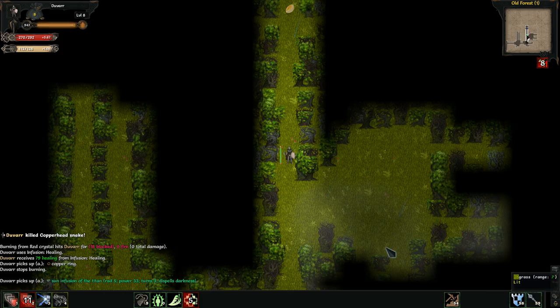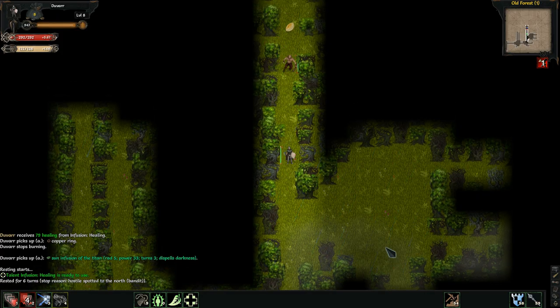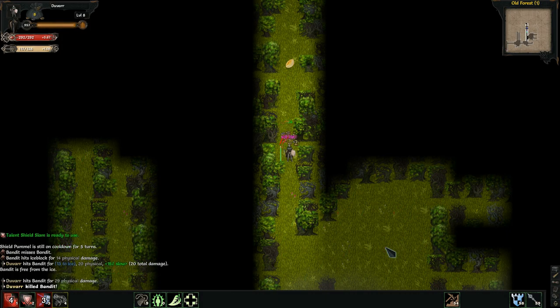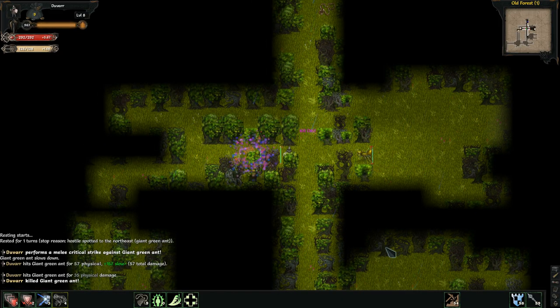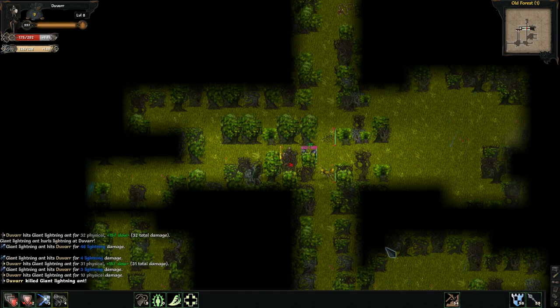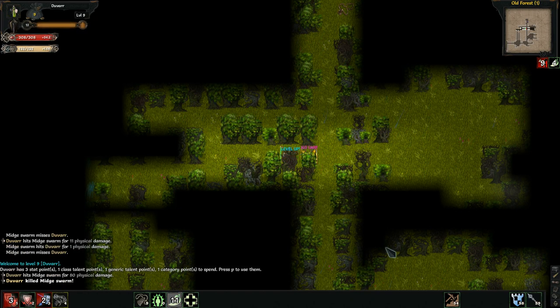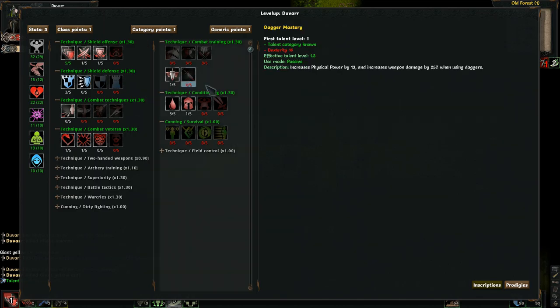There we go — a ring. I want to heal up real quick. It's just a plain copper ring — Sun infusion, that's more light. Not interested in it. Hostile spotted: a bandit. Block, freeze him in place, and just beat the stuff out of him. Good thing I backed off. Let's regen. Another level up.